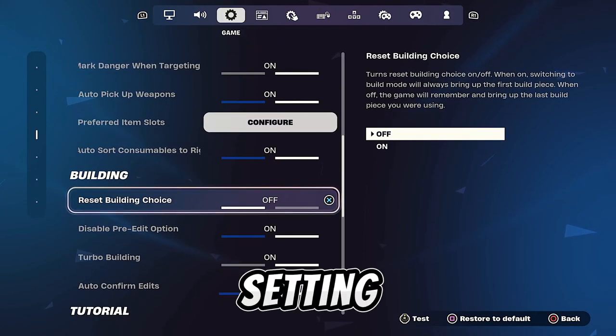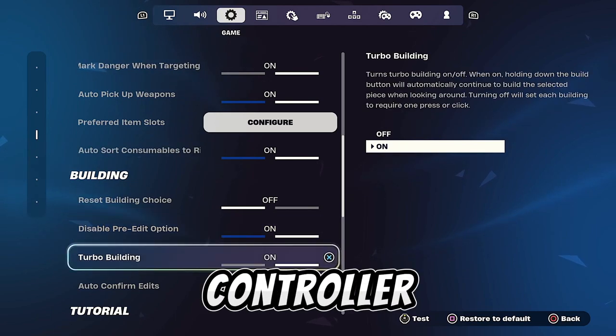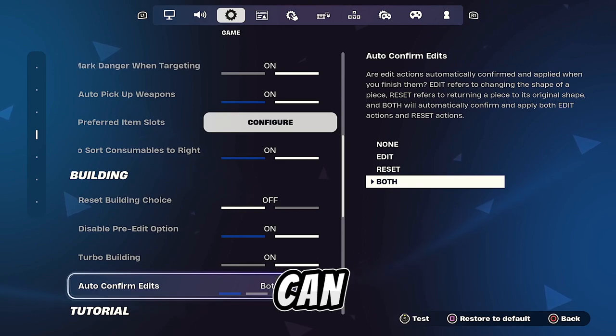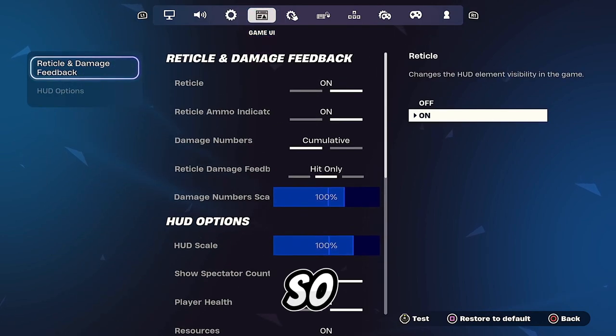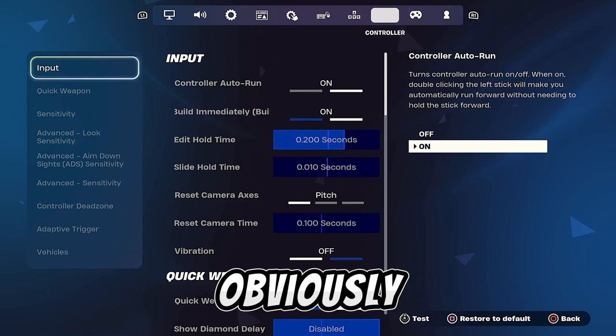The next thing under this setting is to disable pre-edits, because they always mess me up on controller. You want to make sure you've got turbo building on and auto confirm edits set to both. You can have this off, but if you're on controller like me it makes it a lot quicker and easier. Game UI you can leave alone, touch and motion — no, mouse and keyboard — obviously not.